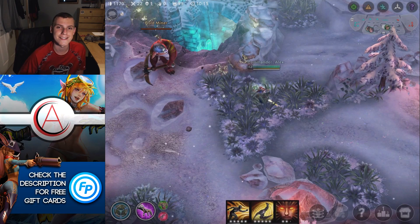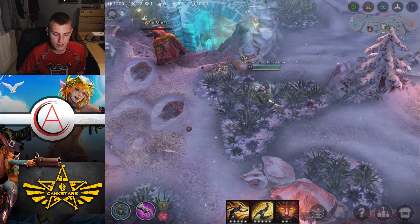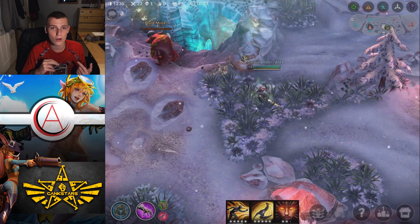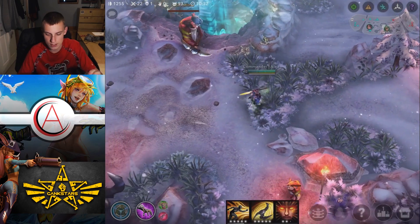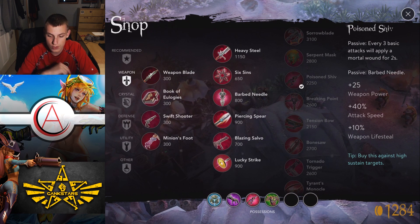Hey, what's up guys, Commander Alex here. Today we're going to be talking about the new items coming in Vainglory 2.0. There are four items — they all do different things. Two of them have actives, the other two have passives. We're going to go over what's new, what's different, and what these items do. Let's hop into the shop so you guys can see their actual descriptions, and we'll start with whatever's first.